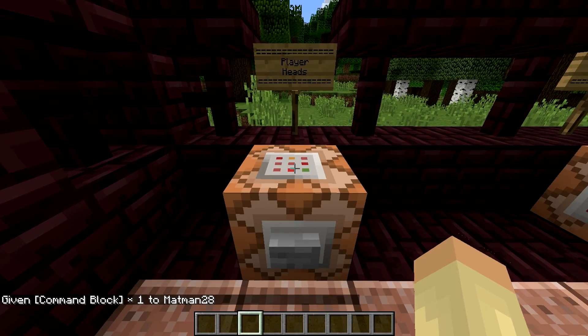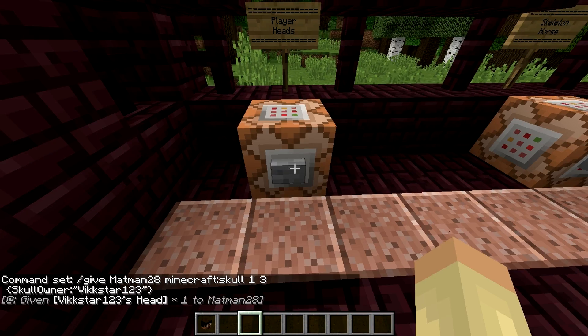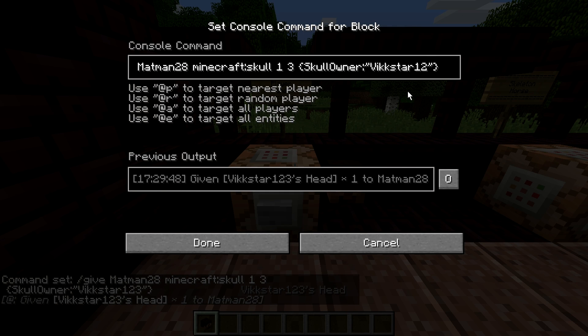If you want player heads then you can open this and get any player heads. For this example I'm going to get VicStar123's head. So you do slash give, then your name, then minecraft:skull 1 space 3, and then this weird bracket, then SkullOwner, then a colon and speech marks around VicStar123, then the closing bracket. I won't be going through every command because they are really complicated, but if we press the button we get Vic's head.